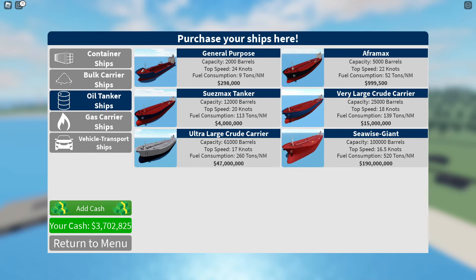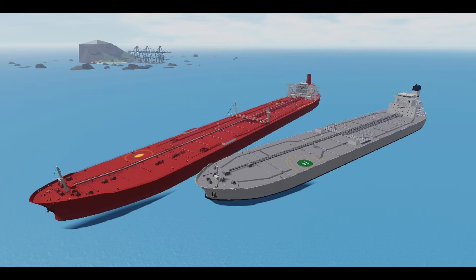At number 4, we have the oil tankers. Now this might be a little controversial, but here's why it's number 4. The ships cost a lot of money to maintain and use because you have to pay for the oil every time. They're slow, and the ships themselves are pretty expensive too. It's not really worth it to spend all that money when you don't get too much money back versus the other classes higher on the list.